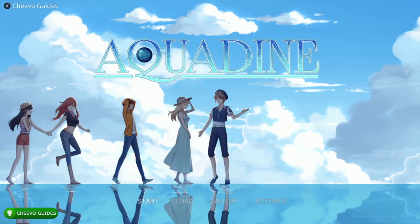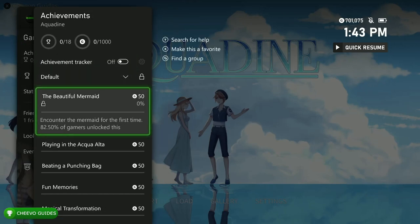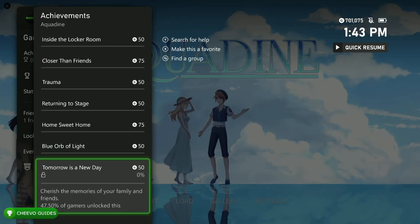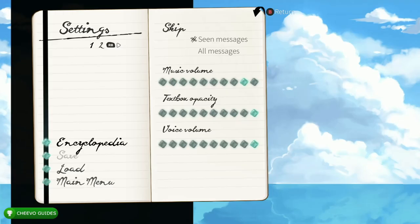In terms of price it's $19.99, so you may want to wait for a sale, but this is a visual novel game that has nearly no choices. All of the achievements are related to progression. We do need to get all four endings — there's an ending related to each of the four characters. But first, let's adjust some settings before we get started.